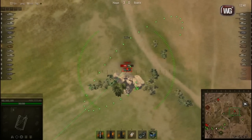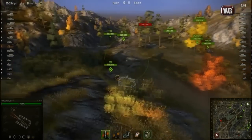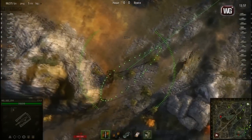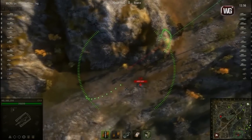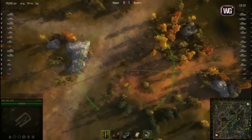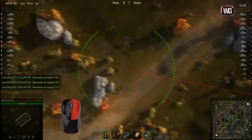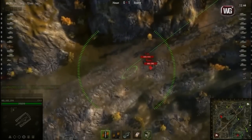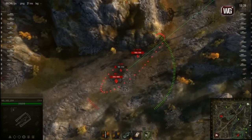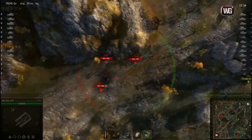There is another technique to control the situation in battle. Suppose you are aiming at a certain spot, but you need to assess the situation on the other flank — for example, there is an enemy indicator and you do not know who it is and want to see if there is a need for your help. You do not have to interrupt your aiming. You can just use the lock gun function, which is activated by pressing and holding the right mouse button. You can then move the camera to another part of the map, get the necessary information, and return the camera, mouse cursor, and sight to its original position by releasing the right mouse button. These simple techniques will help you increase the speed of your shots.